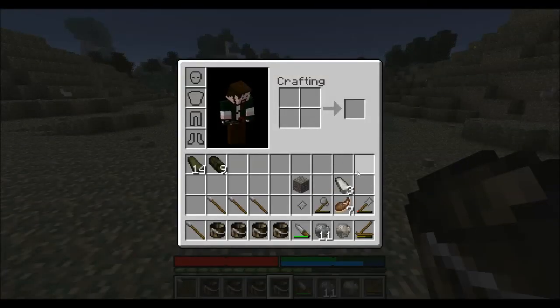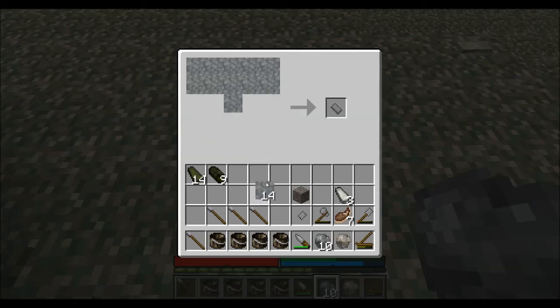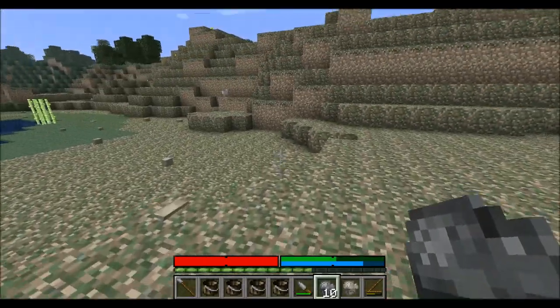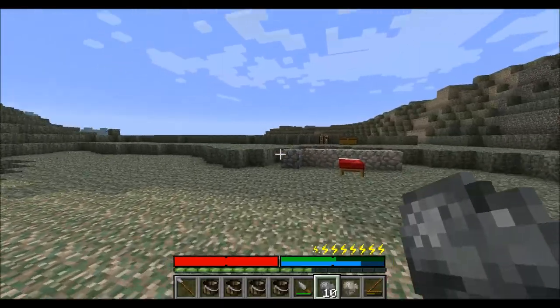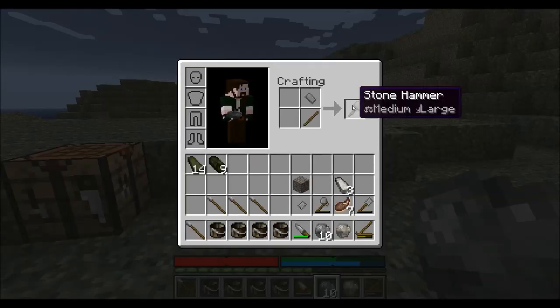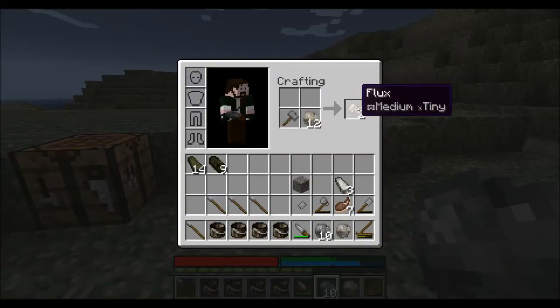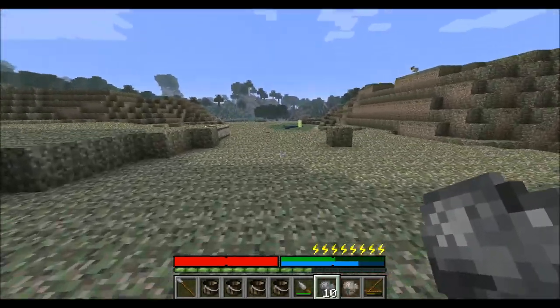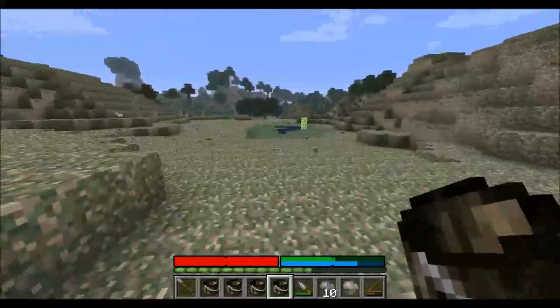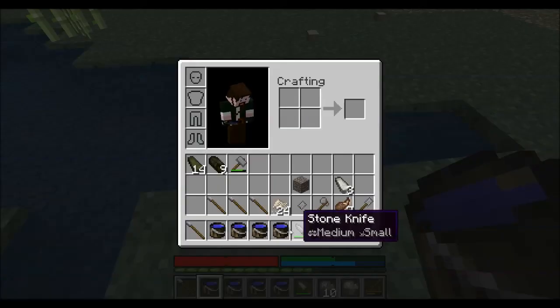So next thing we're going to need is to make a hammer. Look at that — you can almost make two hammers. Hammerhead. Time's up — we'll finish this up and end the episode. One stick left. Okay, hammer. Also need limestone crushed up — we get flux. And we'll come down here.